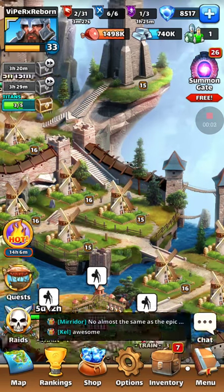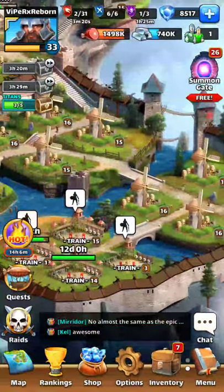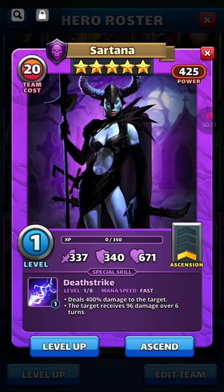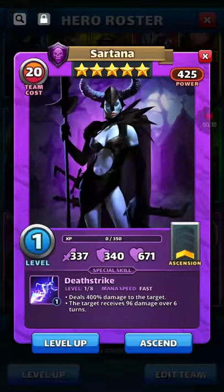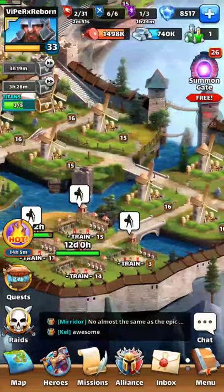What's up everyone, it's Viper. Today is the day. I've been working on everything for the last week, seeing if I can max out a 5-star hero. The 5-star hero I want to max out is Sartana, probably one of the better 5-star purple heroes out there. I had originally got Quintus, which is a very good 5-star hero as well, but I wanted something a little different and I was really glad that I pulled a Sartana. So that's the one I'm going to be maxing out today, hopefully.